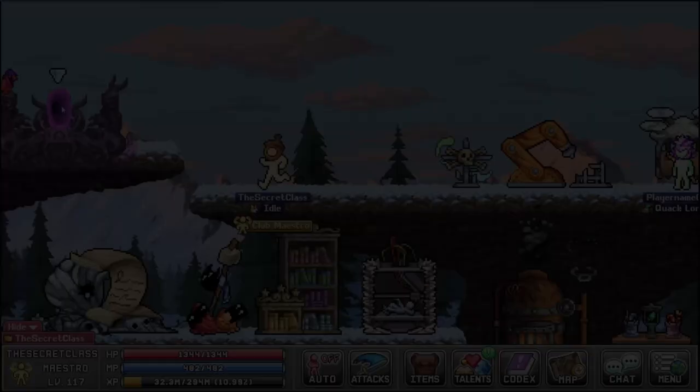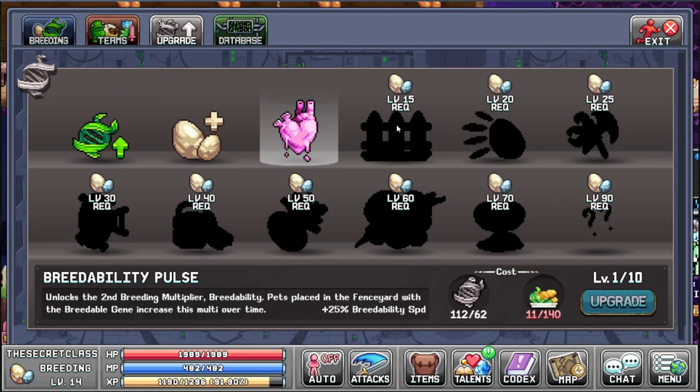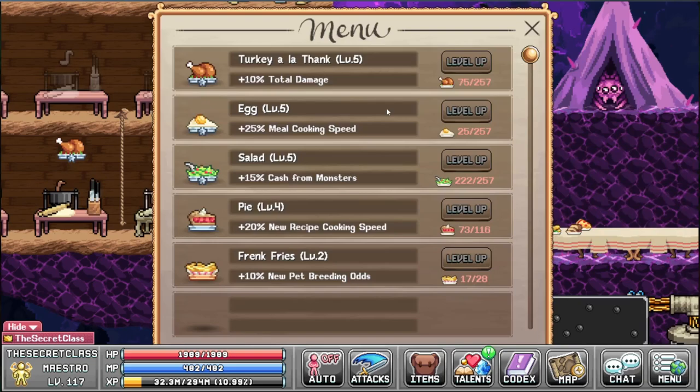And if we head into World 4 we can claim our spices. We are currently stuck at the crab cake and the carrot man. We are so close to level 15 - then we get the fence yard upgrade, which means we can put in more of the breedability. The cooking progress is pretty slow, mainly because we are lacking in the money department. I can't afford the 80 dems yet. And with that the secret class is pretty much done.